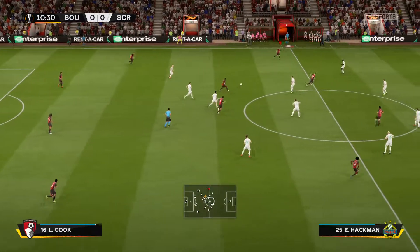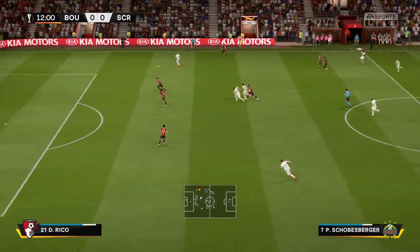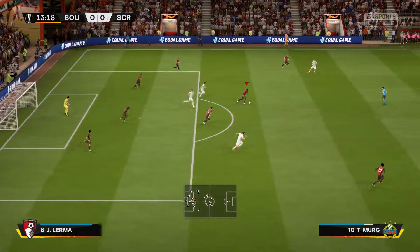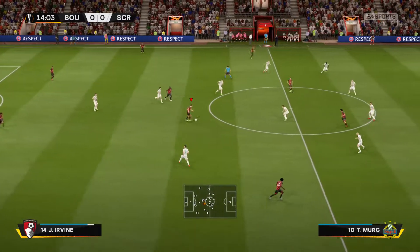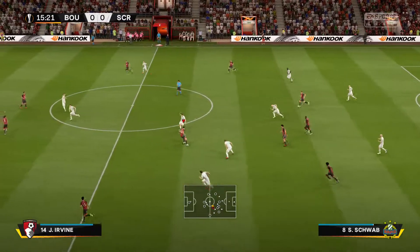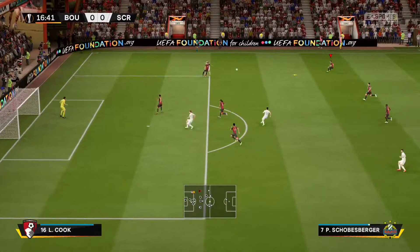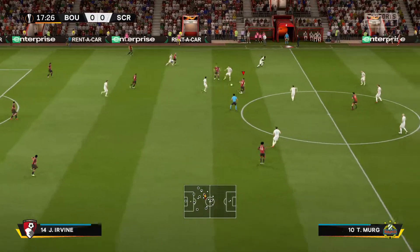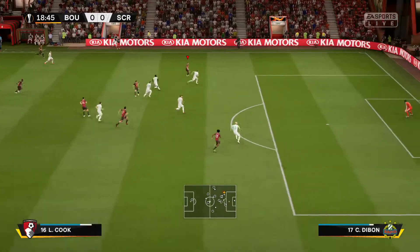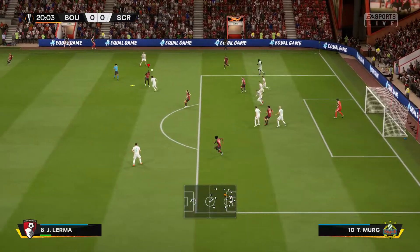Jackson Erwin on the ball. And here now is Lewis Cook — given away. Constant to the penalty area. Erwin on the ball, this is Diego Costa. Not too fussy in clearing his lines. Jackson Erwin, Diego Costa — let's see what he has in store for them. It is a fruitful forward run, and a no-nonsense defensive clearance.